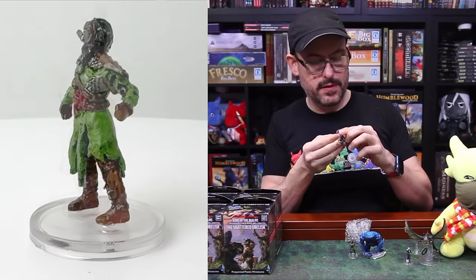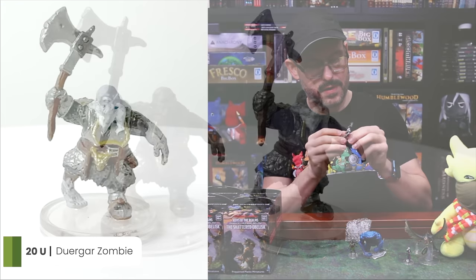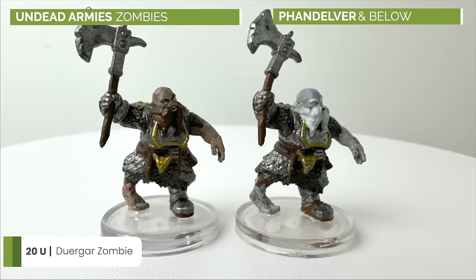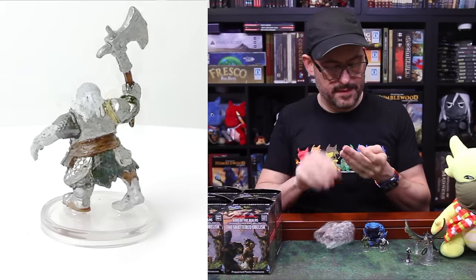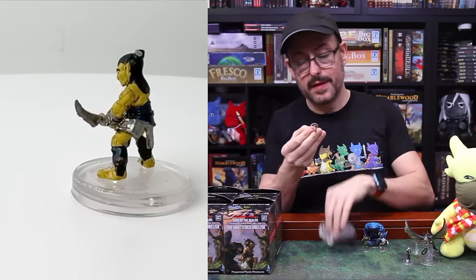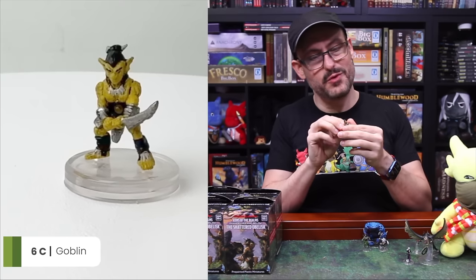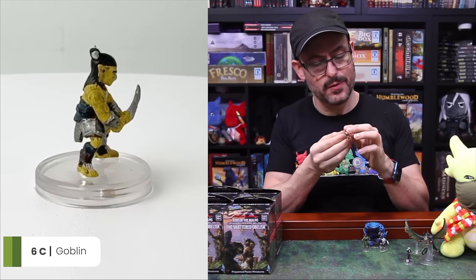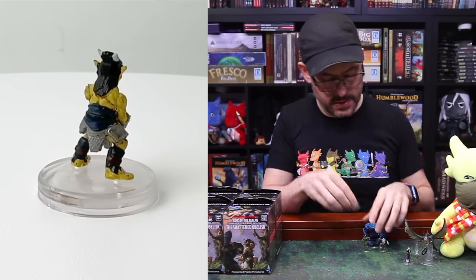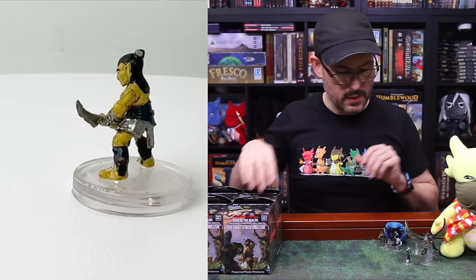And here we have another Duergar zombie that I think looks familiar. We're going to take a look at these at the end of this video and see what is up. And finally, we have a goblin — that is a straight-up goblin. It's a good-looking goblin mini. I do prefer the goblin designs in Pathfinder, to be honest with you, but D&D classic goblin is hard to do wrong with. I think that's a unique sculpt — we did have a goblin warband way back in the day, but now you have one you can add to it.